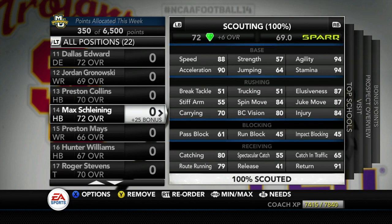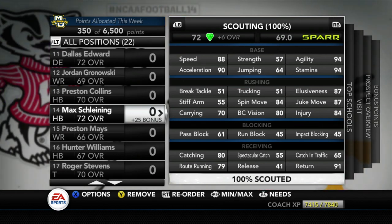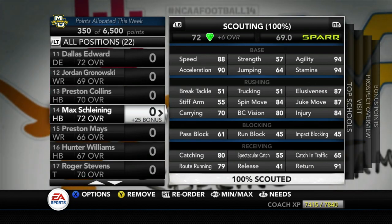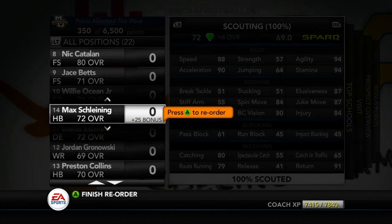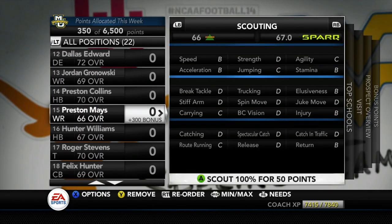Max Schellening — and feel free to correct my pronunciation — has 88 speed and 90 acceleration. What I love about him is that he mirrors Christian McCaffrey: 80 catching, 79 route running, 87 elusiveness, 87 juke move, and 70 carrying which is decent. He's a great third-down back option, and with 91 return ability he can play in the slot and match up against linebackers. I'm moving him up to the 11 spot on the board.